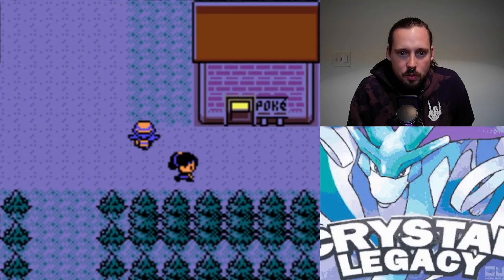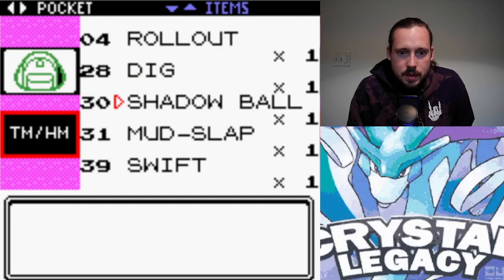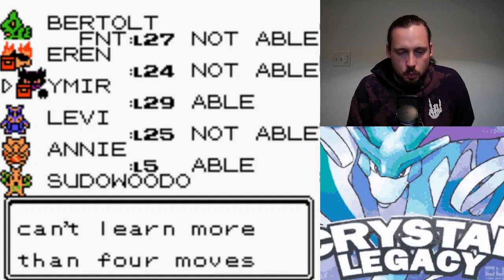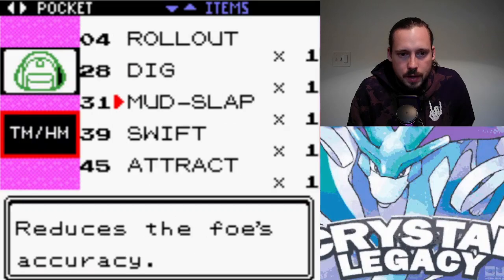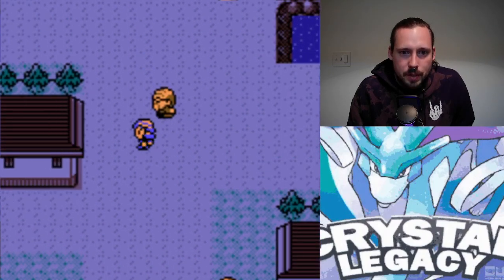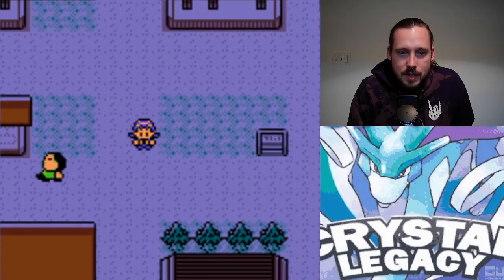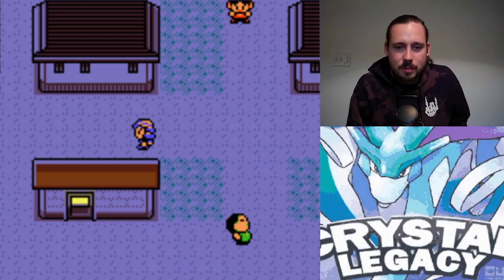Now I have Shadow Ball, which I can teach to Haunter. I didn't even think to use Dig — it really wasn't a viable strategy anyway because nothing that can learn Dig would have outsped Gengar. I did not mean to forget Hypnosis — I'm pushing buttons way too fast using this Xbox controller, whose feedback is way more sensitive than what I'm used to.